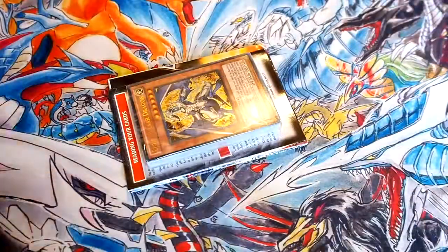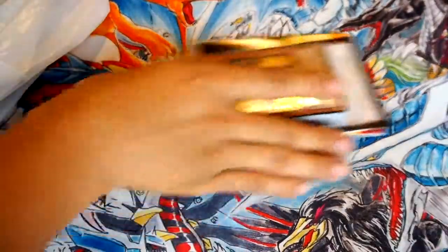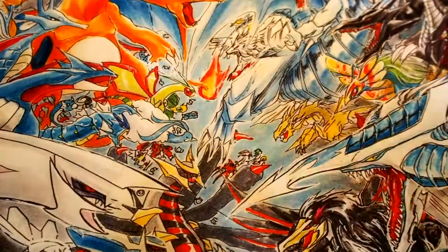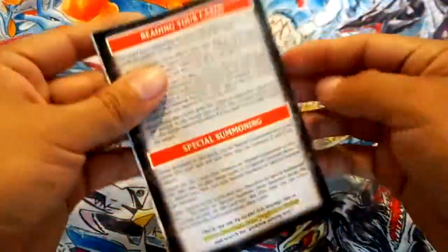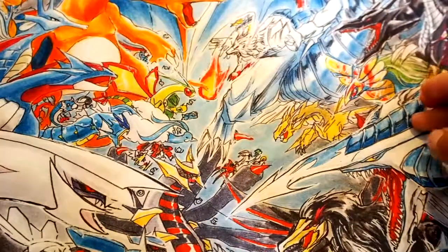I also got all these packs from Walmart — they're all one of each different kind, stuff I haven't opened before. Here's the structure deck. There's something here — I don't know what this is, actually. I guess rules? And here's the beginner's guide.